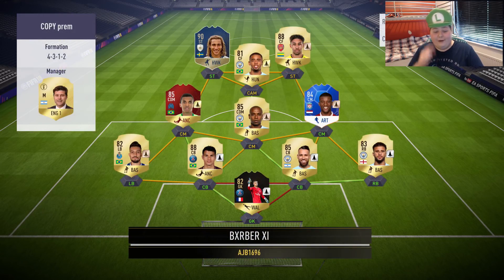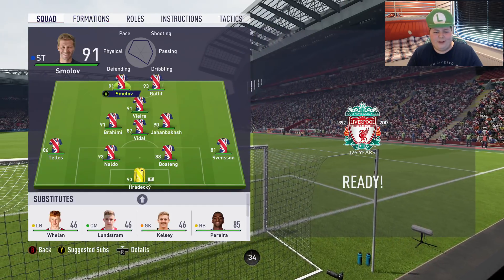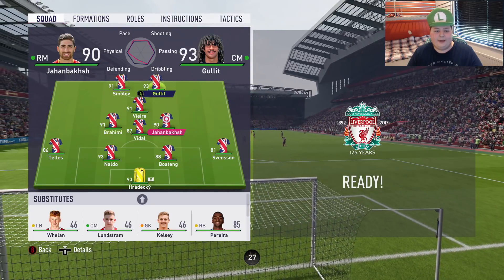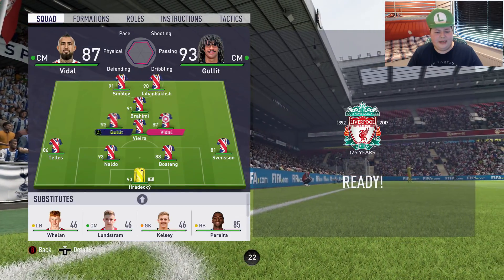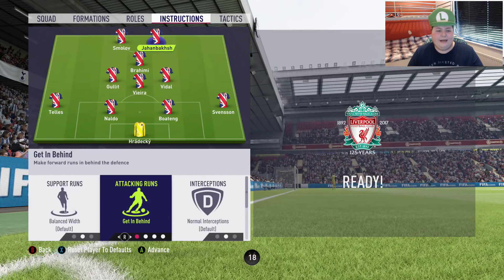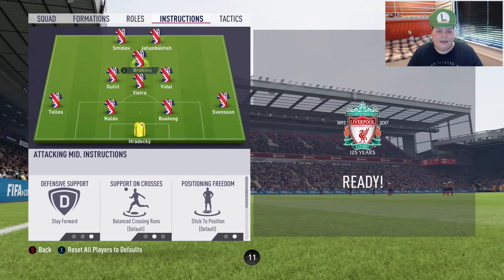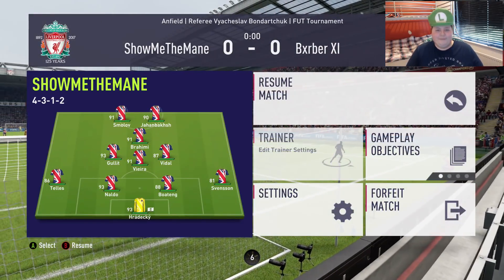Let's see what team this guy has - attribute cards in the first round, that's interesting. Setting up: 4-3-1-2, no small off, staying on the right. Jahan up top. Brahimi at CAM, Vieira in the middle, Vidal and Hullit. Player instructions: game behind, press back line on both the front two, stay forward on the CAM, stay back while attacking. Let's get into this game, let's go.